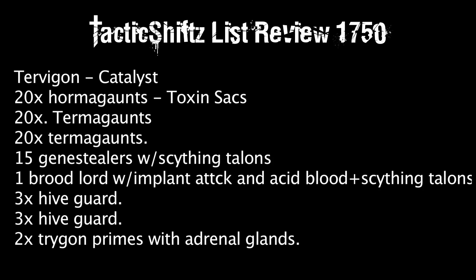Definitely give them Toxin Sacks and avoid walkers — walkers will tie them up. I've seen people run a 45-point Dreadnought into the squad just to keep 30 Hormagaunts tied up for the whole game. For your 20 Termagants too — they're cheap, but for one point each give them Toxin Sacks. Don't take them without Toxin Sacks.